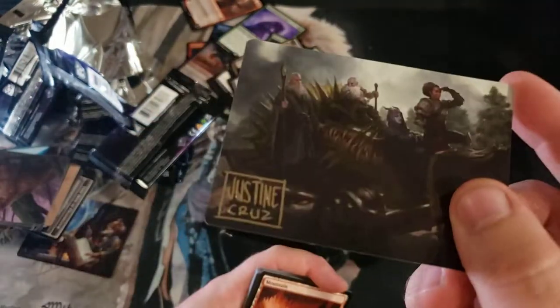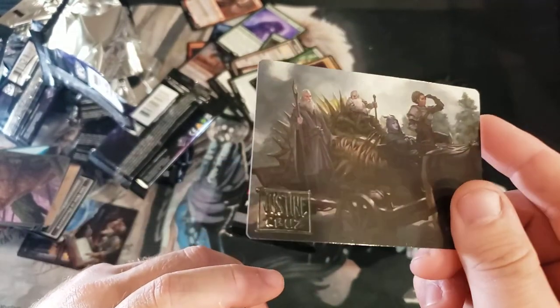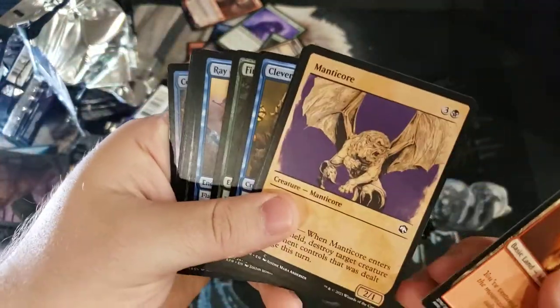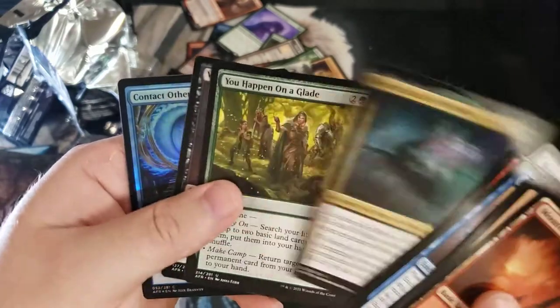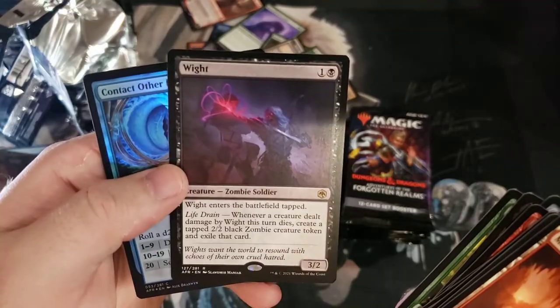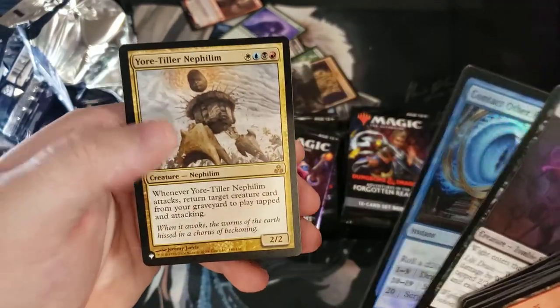That's an interesting artist stamp — like an actual stamp, not a signature. Some artists do that stamp style, but I haven't seen that before. Dungeon Map. One of my favorite art cards — Wit, two mana, three two, comes into play tapped. When it kills something you get out two two tokens, and another list card: Nifflin.